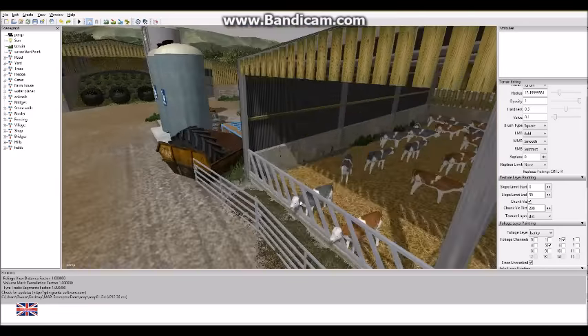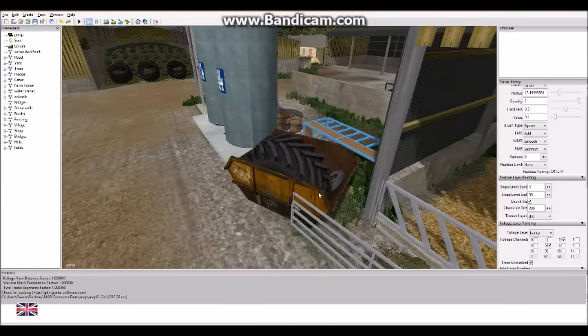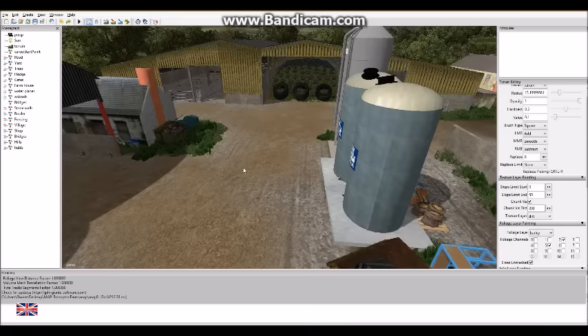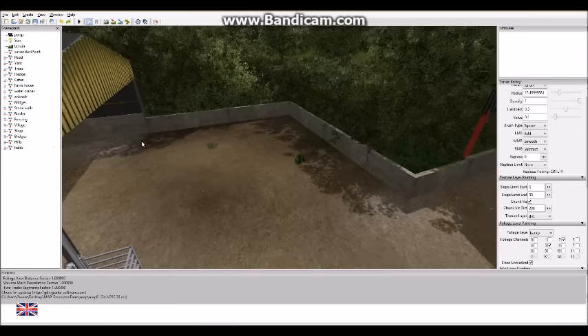I've added these on the front here and moved a few calves, because in real life you'd put something there as calves can climb through the barrier. I've got skipped tyres of various sizes and these were kind of over here somewhere — that's as it was.